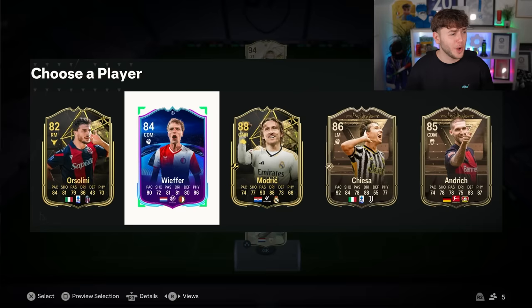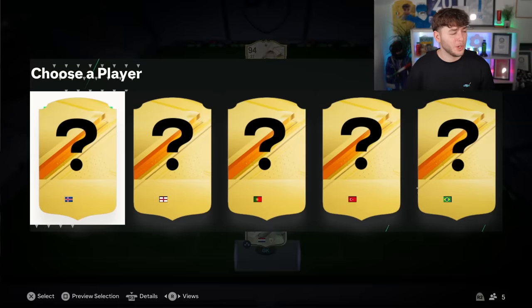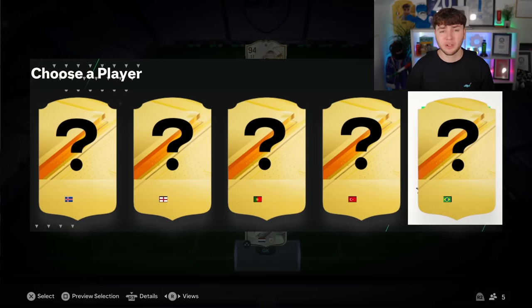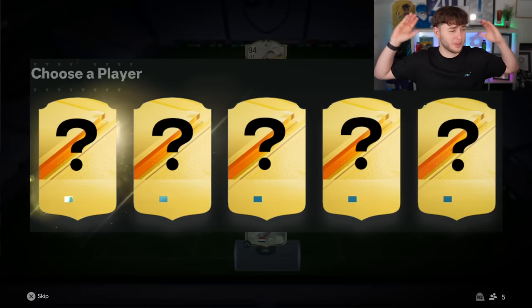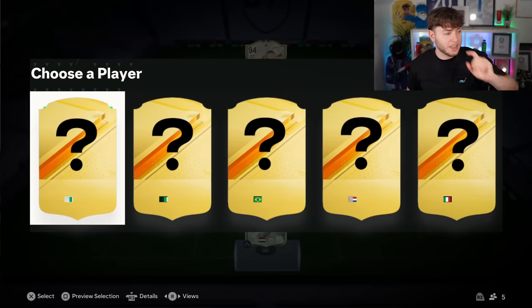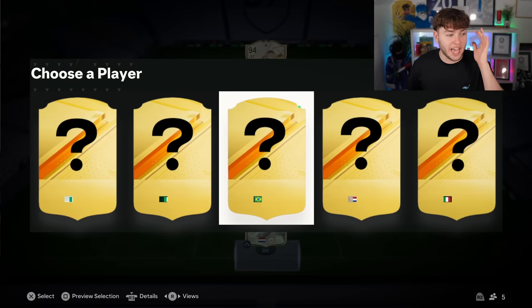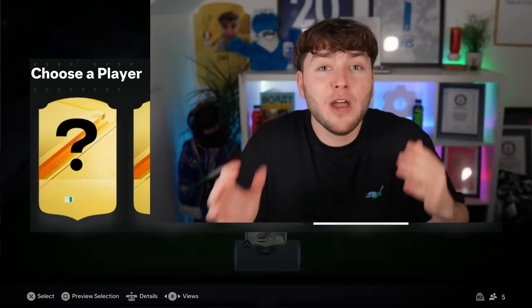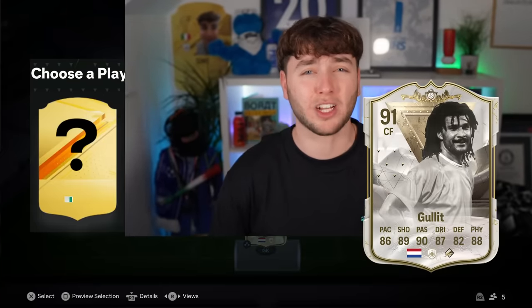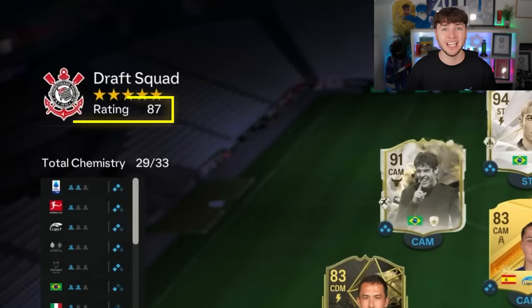I actually need to think smart here — we're on 87 rated and I need a big player. There are Dutch, Croatian, and German options — all look like special cards. I'm going for Dutch again, hoping for Van Dijk. It's not Van Dijk. I'm taking Brazilian next — it's Evander, another stinker. Two icons appear — I'm going for the Dutch icon. I want Gullit. It's not Gullit — it's Cruyff. We're still on 87 rated.